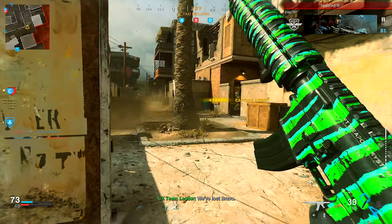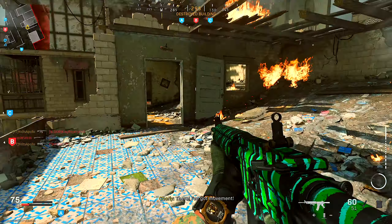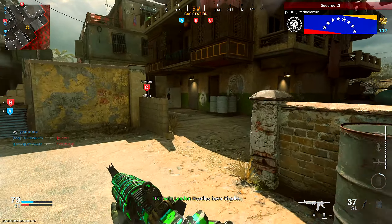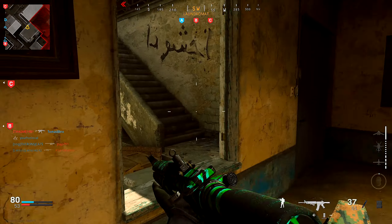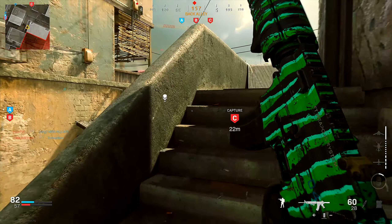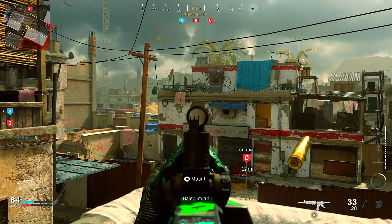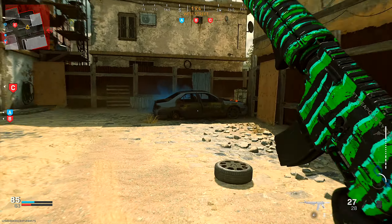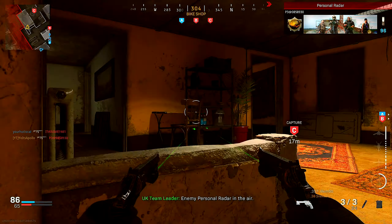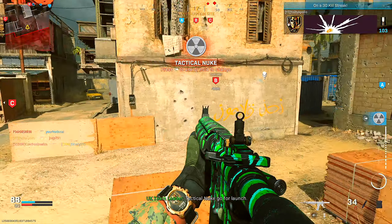Where'd this kid go? This kid been AFK the entire game — I don't know how he ain't get kicked for inactivity. Best believe I'm hiding from that. He's in the corner with it. 29 kills, we're one off boys — we got two objectives, keep hitting them. Enemy personal radar in the air. 30 — we got our nuke. Let's get it.